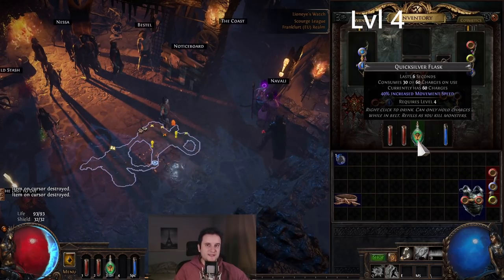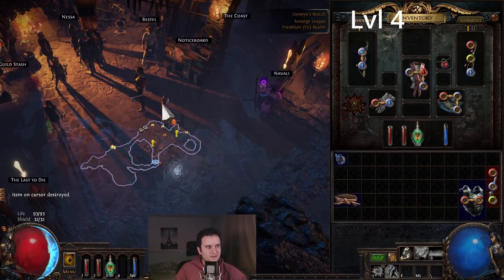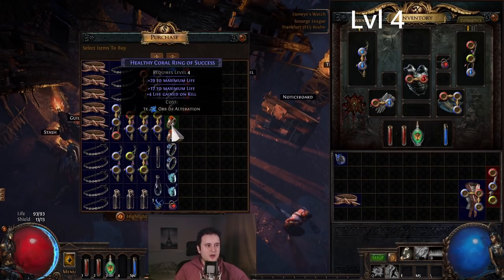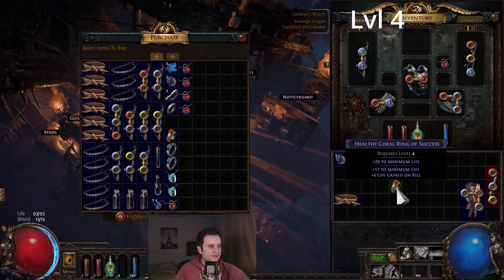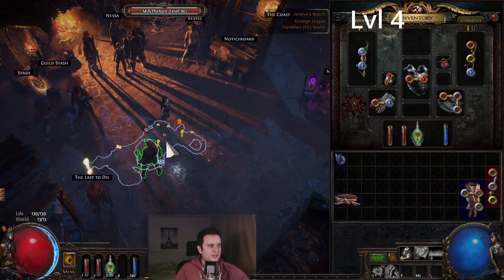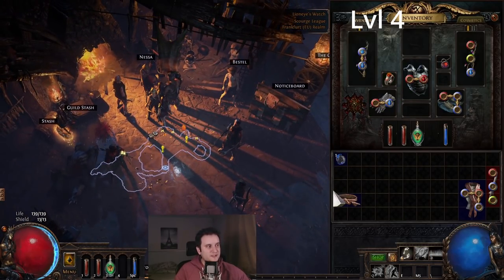Don't forget to get your Quicksilver Flask from the Medicine Chest quest. Look out for Orbs of Alteration — vendor rare items for alteration shards. Also Iron Rings: if you don't find any, you can buy them from Nessa. Definitely look at the Coral Rings in the vendor — it's just a lot of life for the start. For example, buying one can shoot you from 93 to 139 life; that's almost 50% more life. Convert Blacksmith Whetstones or Armor Scraps into Scrolls of Wisdom and buy yourself rings.